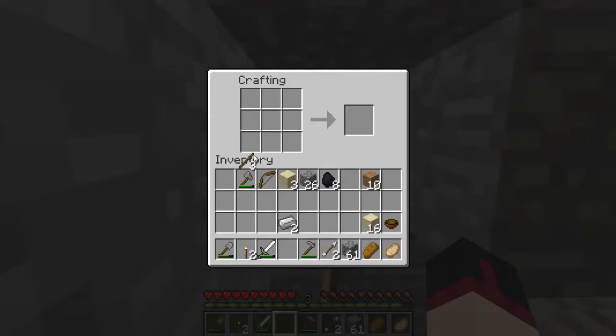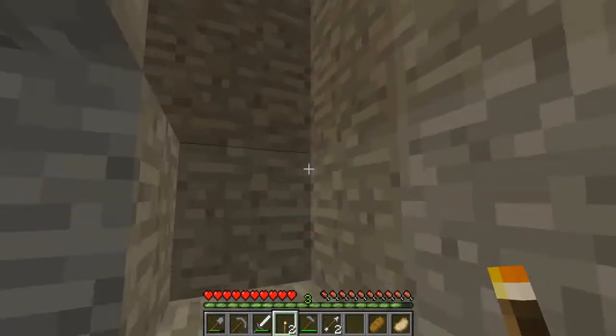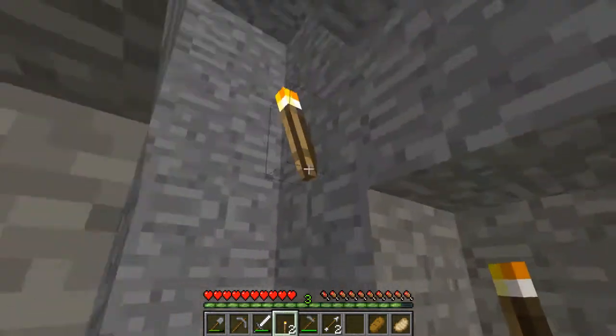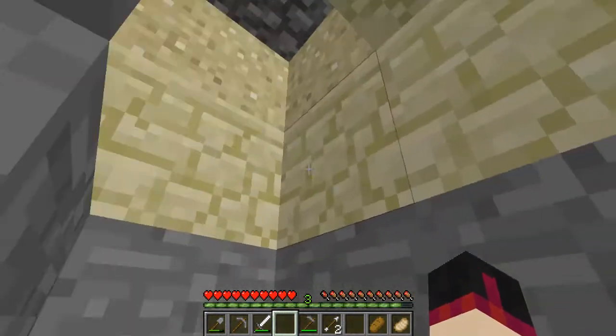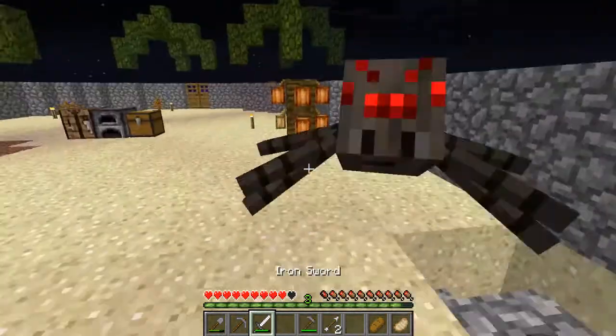I'm going to punch a rock — I just want to have another one just in case. Torches. I don't need that sand, a bowl, or sticks right now. Let's go ahead out. Put another torch there and another one there.